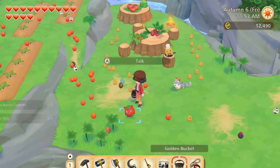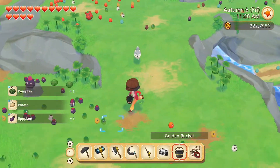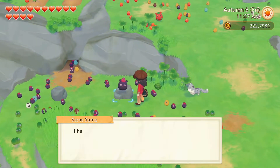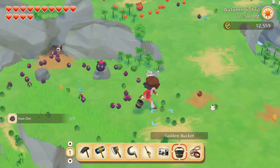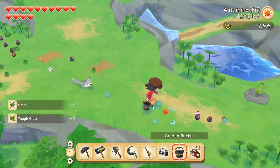Sea bream sashimi and hot milk. Pumpkin, potato and eggplant. Iron ore, and grass and tough grass.